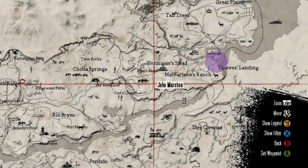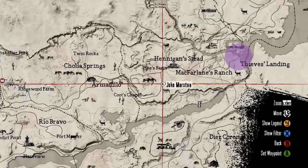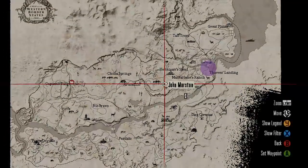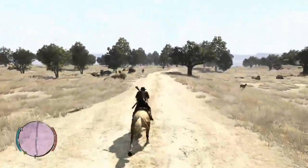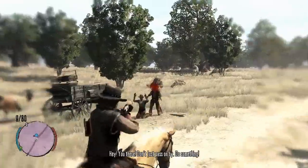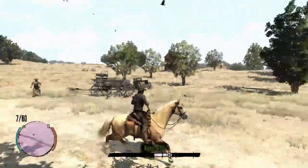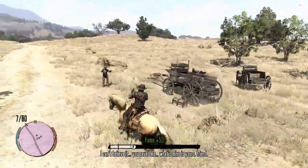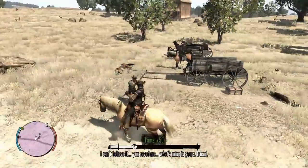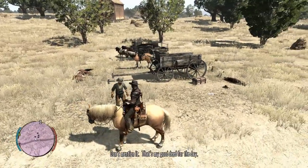Scrap five is to defend residents from the Bullard Twins gang. It's relatively simple but somewhat random when they spawn. I'd suggest going to the road leading to Armadillo, which is quite often a hot spot for this. You'll want to find someone in distress — usually signified by blue on the map — help them out, and you'll get your menu update.